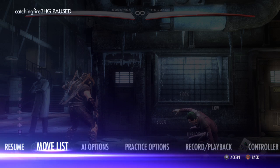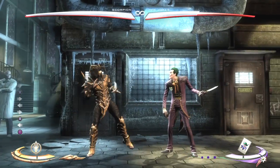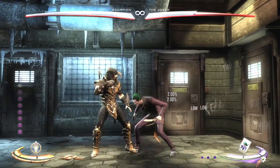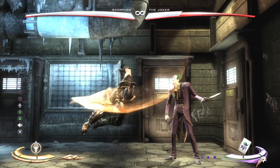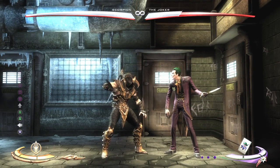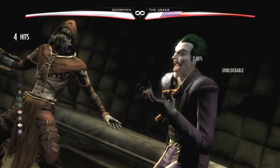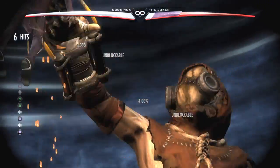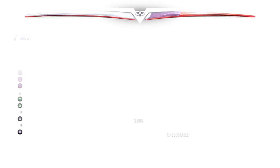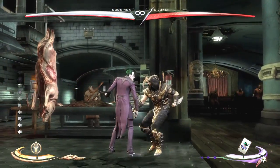Today I'm just gonna show you the move list for this, that's all I'm gonna do. These are all easy to know. All you do is just press back and X at the same time to bring you to a new area, depending upon the map, because not every map has a new area. I chose Arkham Asylum — it's one of my favorite maps.